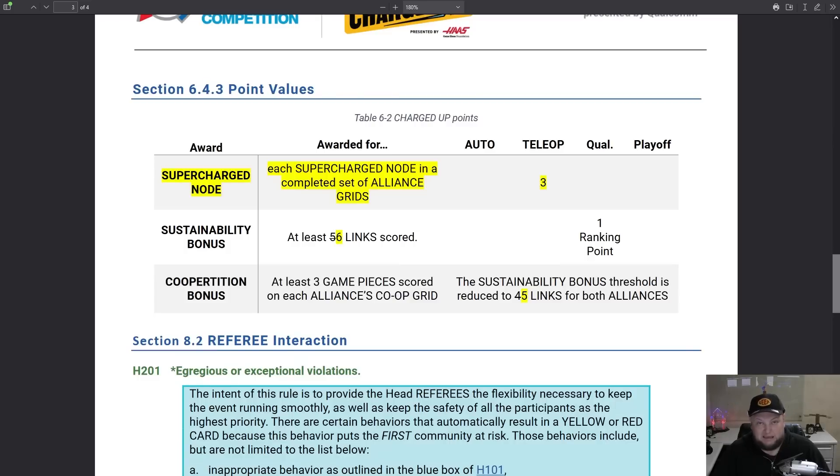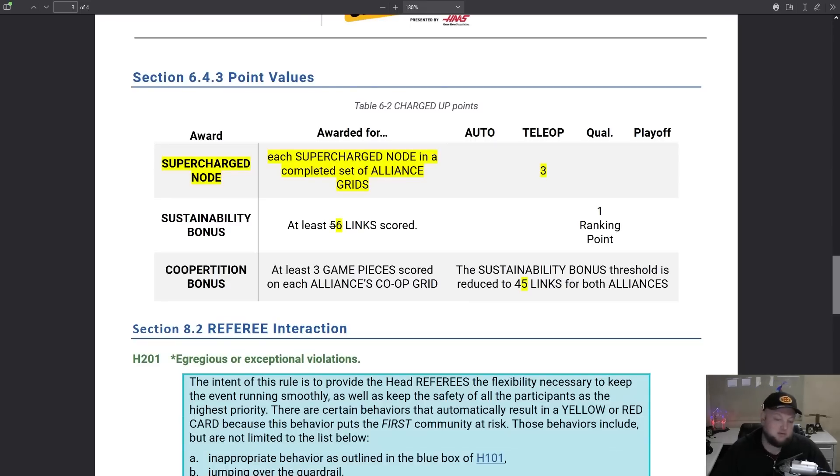The sustainability bonus has been increased by one link — you now need to have six links scored instead of five. The exception is that if you do the cooperation bonus, which will probably happen every single time, you now need five links with the cooperation bonus to receive sustainability. So one extra link needs to be scored overall. Here's what's going to happen: fewer RPs are going to be scored. We should still probably see the same amount of charging station RPs, if not increased, because it's championships. However, sustainability bonus RPs are going to go down — I would not be surprised if we see around a 20% reduction in sustainability bonus RPs.